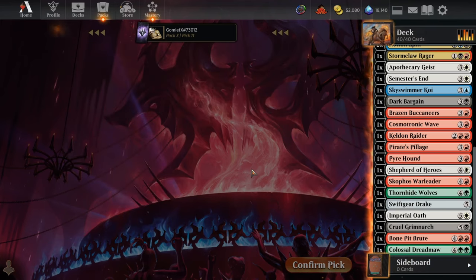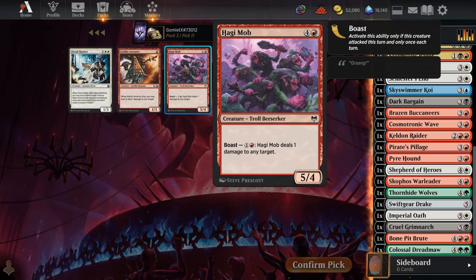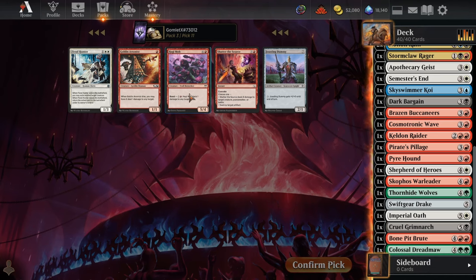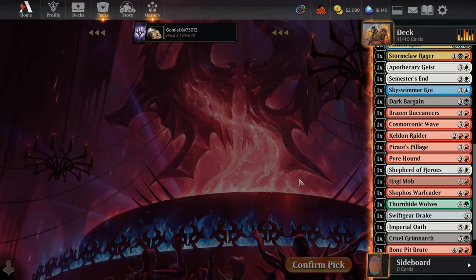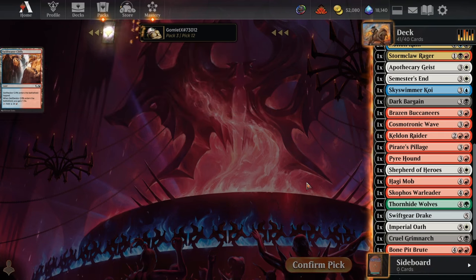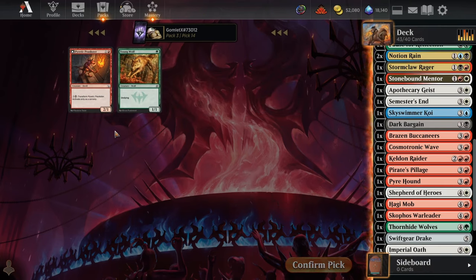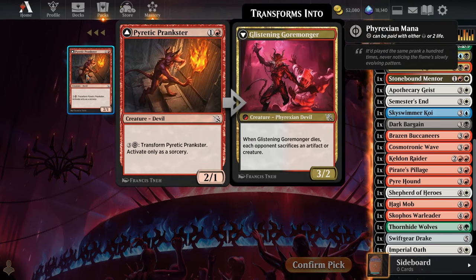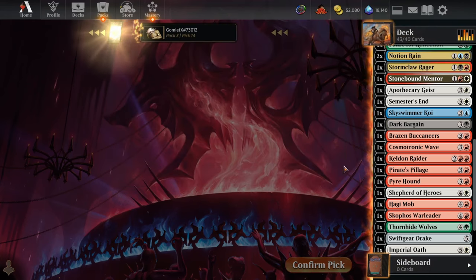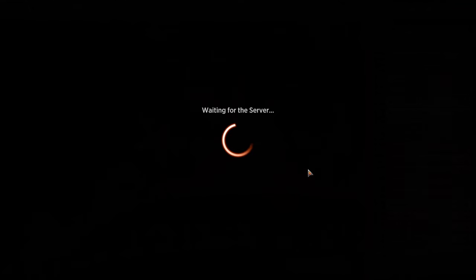Take another Colossal Dreadmaw, take Mob, take Haji Mob. Removal — I don't think I'm taking removal; I think we're just trying to be on the play really. Then a 3/3 — not a super exciting pack. The flip side is a 3/2 that makes our opponent stack a card, so neither of these are particularly good.